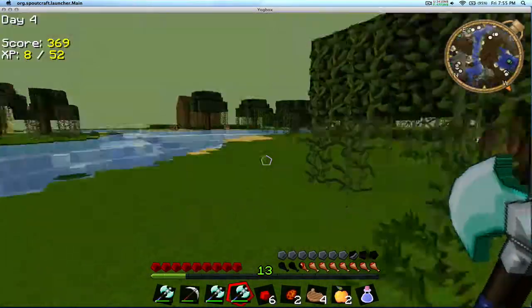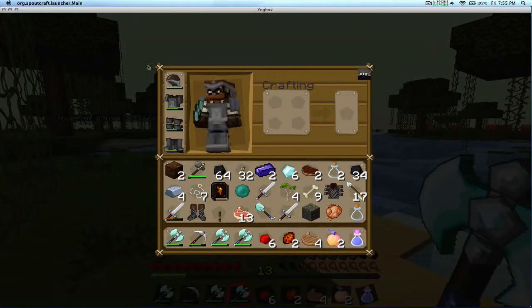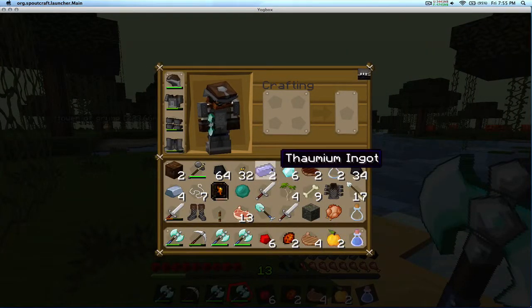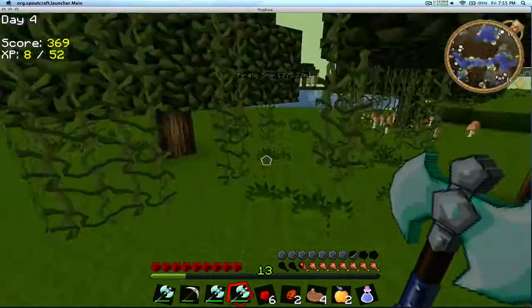Hey everybody, welcome back to Let's Play the Yogg Box. Last time we left off, we destroyed a gigantic tower. Let's check my inventory here. We got some stuff, not bad, but we could've done better — we lost that giant tower.